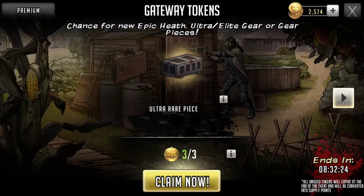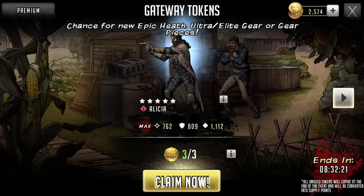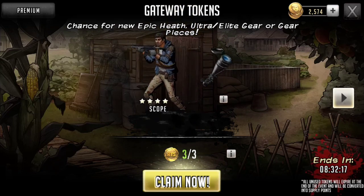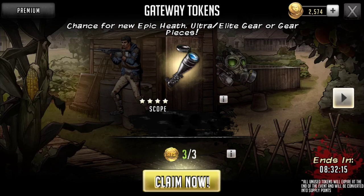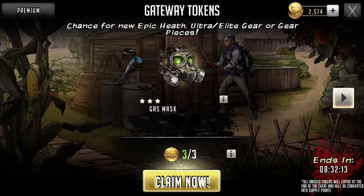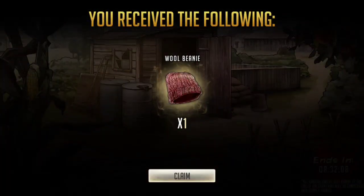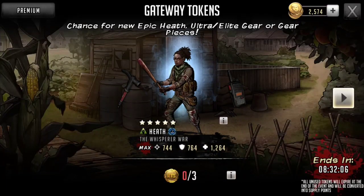Anyway, so we're going to do this last opening. You know the drill by now — school bag, walkie, barker. We're going to go ahead and open it on bow. Come on. We've got a beanie. God damn it. Oh well, it'll get used at some point.